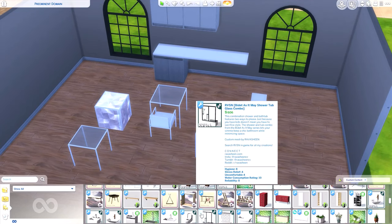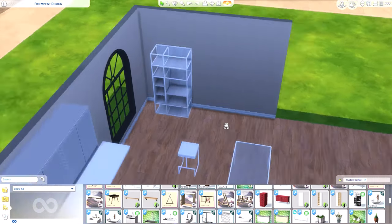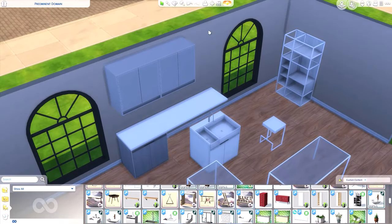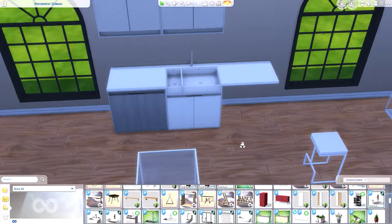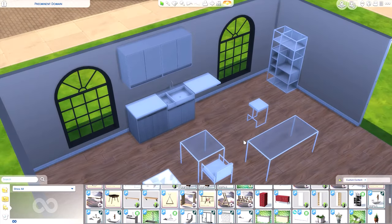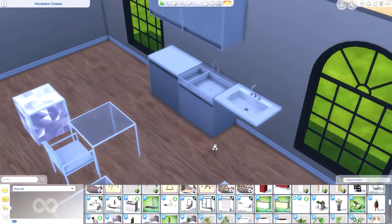There's also an end table that looks like a cube of ice — very modern looking. If you're doing a modern house or a mansion, this stuff would be really good. We also have a shelving unit that's very industrial and modern. Then there's the kitchen sink — locking it in next to the cabinets, it matches very well. It has a double sink which is really cool, and there's also a normal floating sink option too.